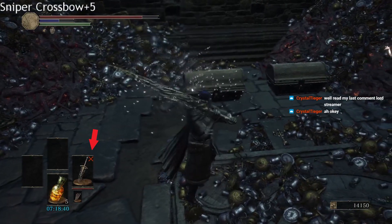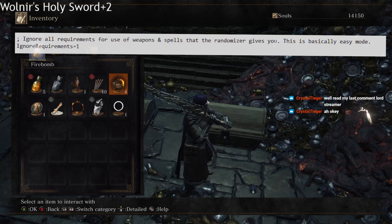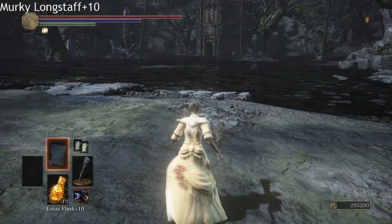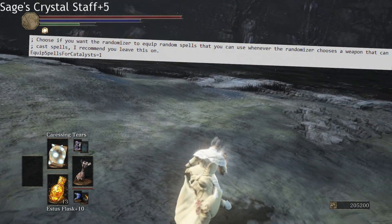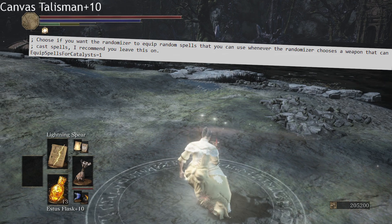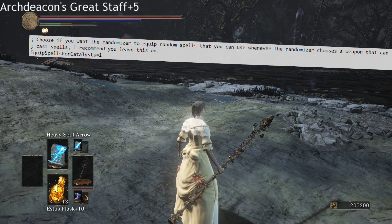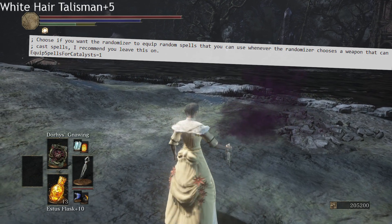What about not meeting minimum requirements for a weapon? Simply toggle on the ignore requirements feature to properly use any weapon or spell the randomizer offers. Speaking of spells, there's an option on by default that automatically fills all your available attunement slots with spells usable by your current catalysts and stats. If you chose the ignore requirements option, you can get any spell as long as your catalyst is the correct type.